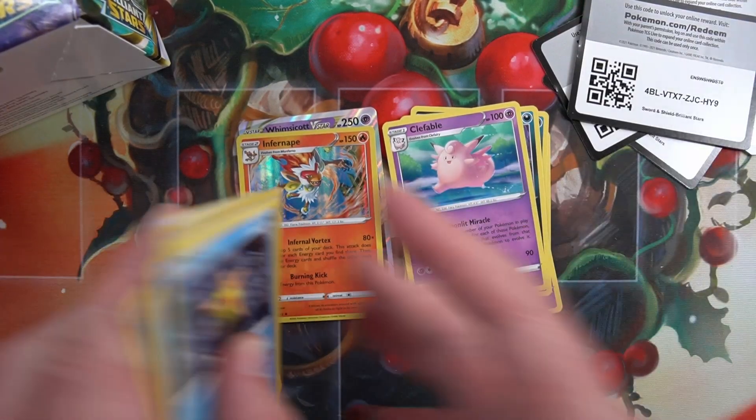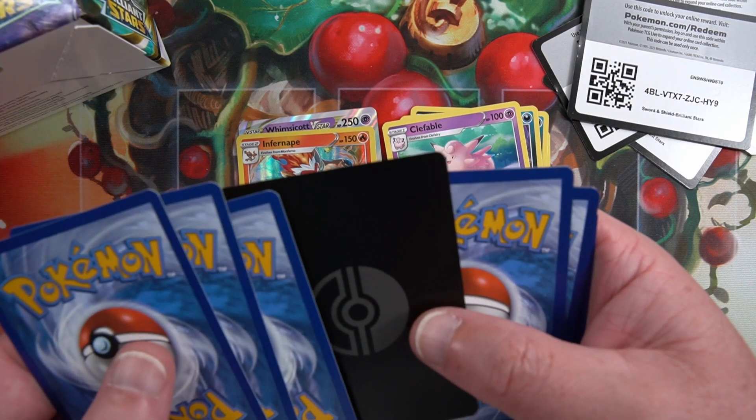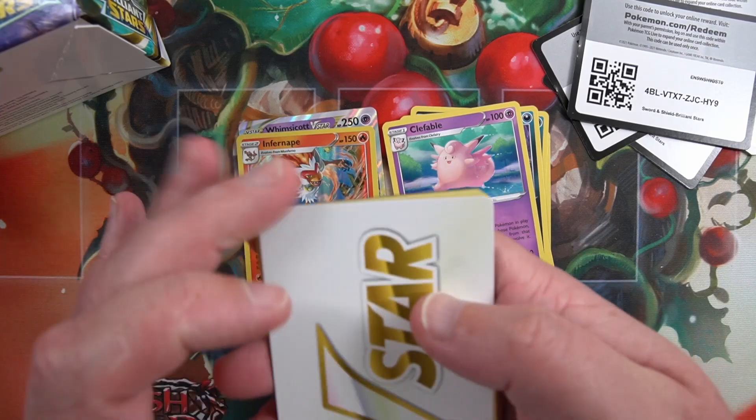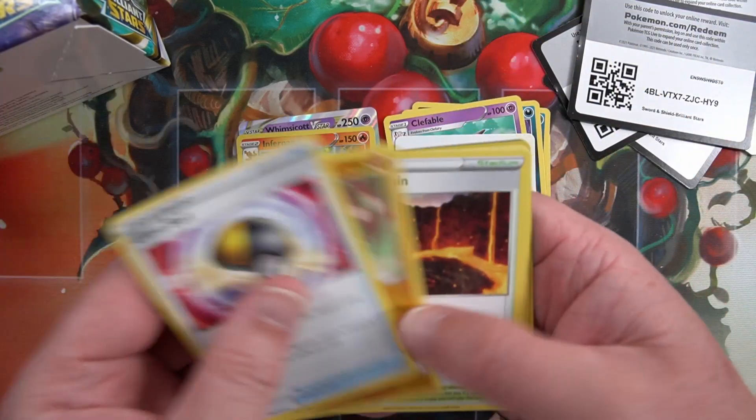Code card, flip it over. Not sure what that is - is that one of the new trainer cards? Four to the front. Oh it's just a V-Star card for some reason. Okay.